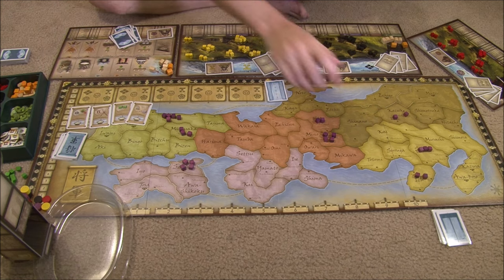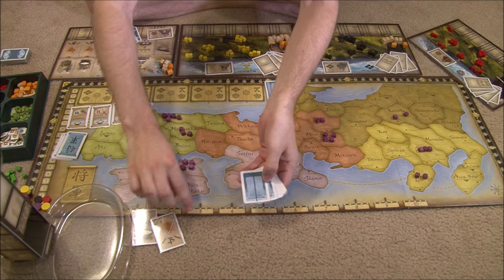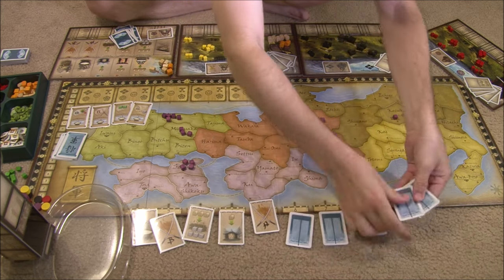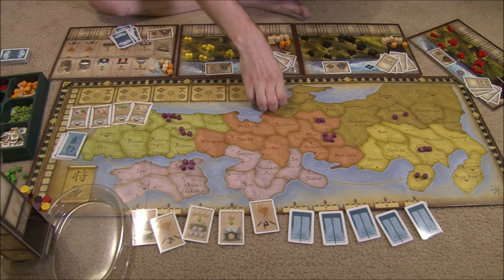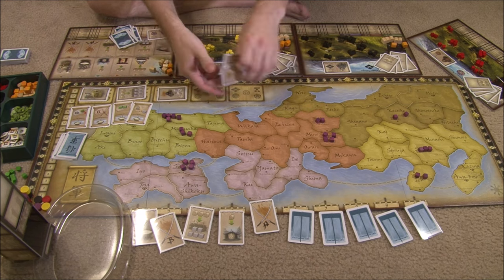Now let's go through the rounds of the game. The first thing you do is lay out the action cards — shuffle them up and put the first five face-up in the indicated spaces of the board, but the next five are face-down, so nobody is quite sure what they'll do. This determines the order the actions will happen later in the turn. Next, you lay out the special cards — shuffle them up and lay them face-up in each of the five spaces across the top of the board.